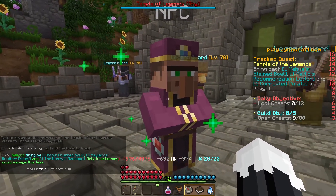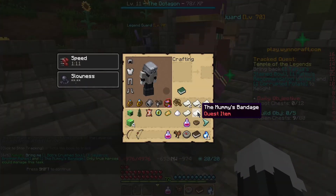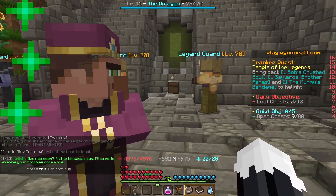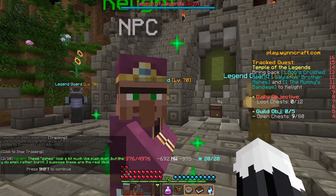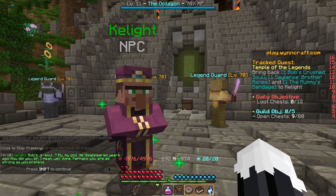We need to get the Bob's Crush Soul, Sailor Rose, and the Mermaid's Bandage — which we also have in our inventory — so we can just keep going. Didn't even leave Keylight. We have all the stuff. Bob's Soul — yep.